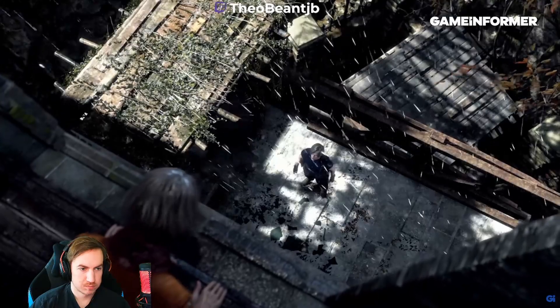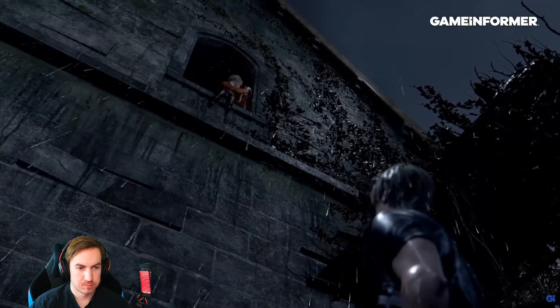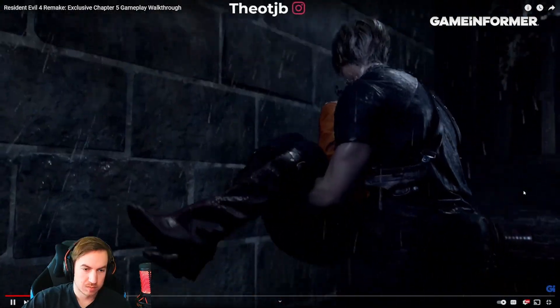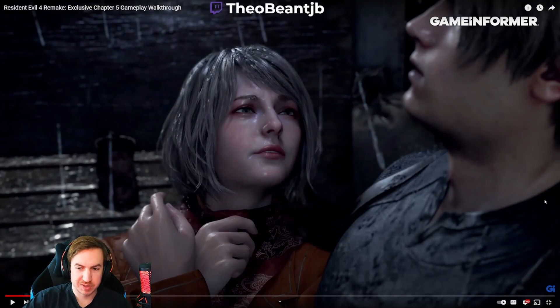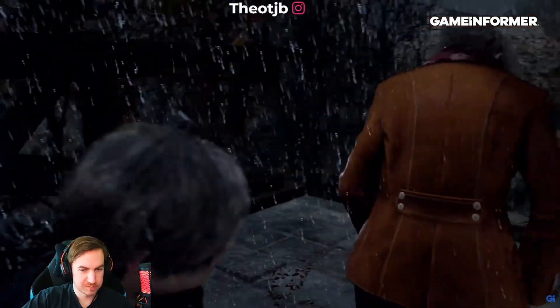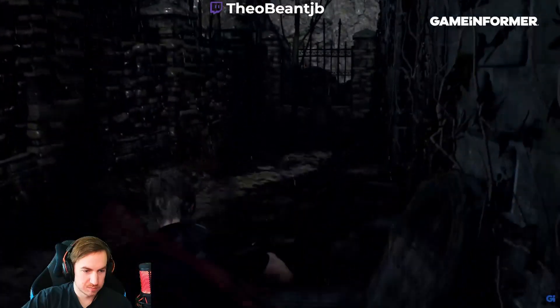This is footage that Capcom provided, so this is someone on their team playing, not us. We did play through this section. An important disclaimer: Capcom did help out with accommodations — flights and hotel — in association with this cover trip. Here we catch Ashley, which if you played the original is a key moment. Leon jumps down and has to interact with Ashley to help her follow him.